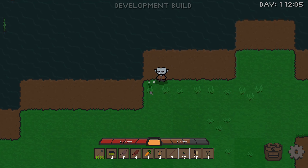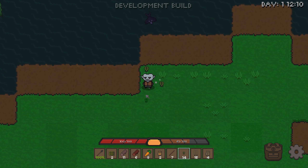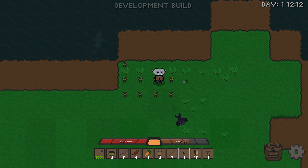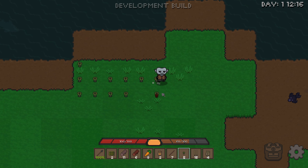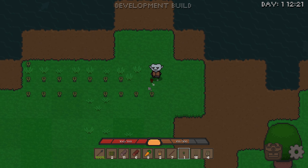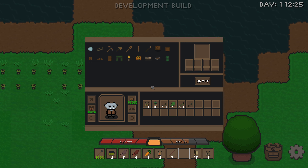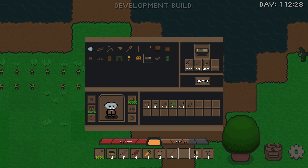I wasn't thinking about the fact that we could spawn anywhere, obviously, and who knows how much grass we're going to have. So I might have to adjust some of that. None of it was meant to be set in stone, but we'll still do a small base there. We might have to try and get towards traps sooner than later.